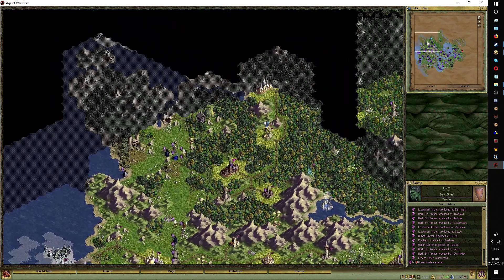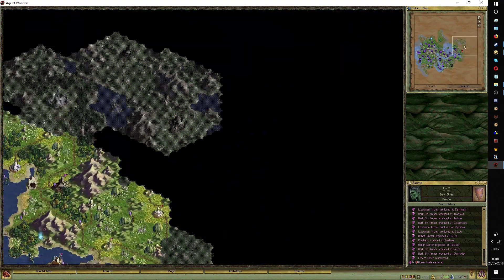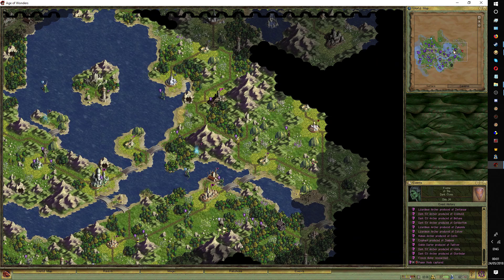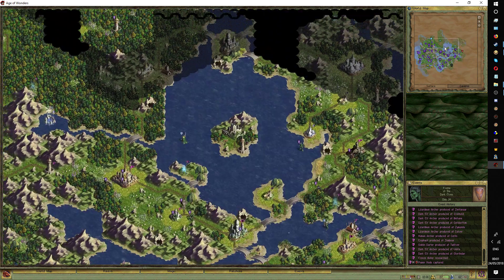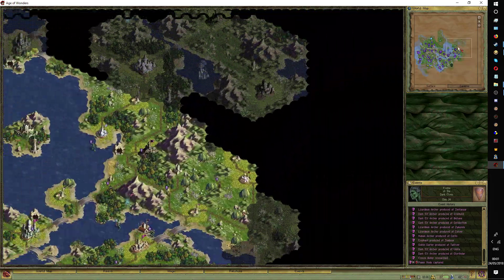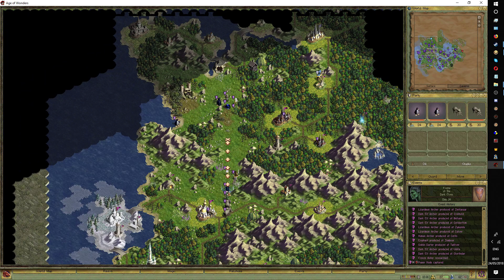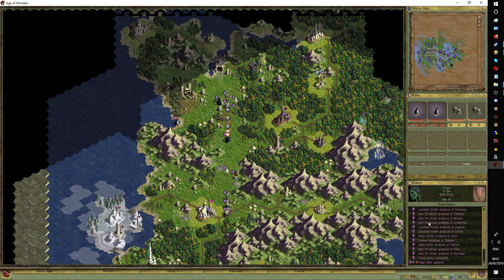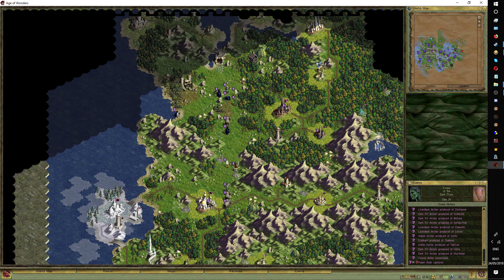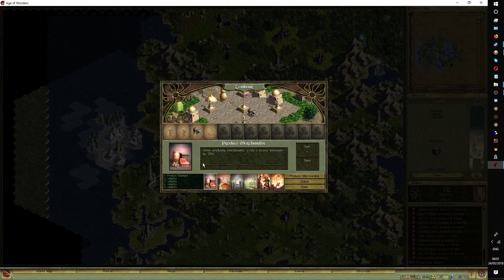If I do beat the Frostlings and they can't actually counter-attack properly, and they just become a minor power up here somewhere — what happens to me? I become predominant, I become the most powerful player. If I'm not already, it would really cement my position. Currently I am powerful, but a lot of my power is due to spamming level 1 troops, and their maintenance is really draining my economy, and I don't have infrastructure invested. Like here I'm producing Elephants, which are a Tier 1 troop.